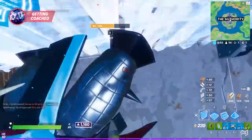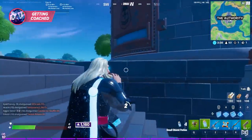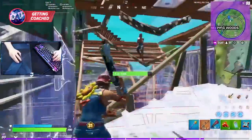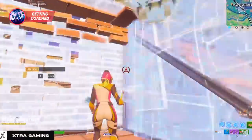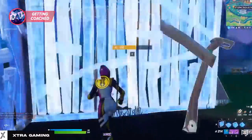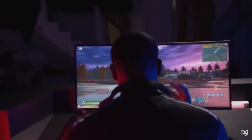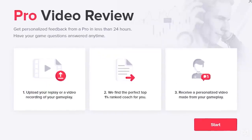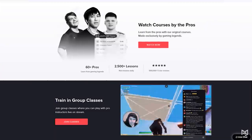Our fifth practice method is a bit less common, but one that helps improve a ton and can really bring some new light to the game — and that's getting coached by another player. Finding a coach can help you sprout new motivation, find new methods to improve your gameplay, and really just help you reach a higher level. Coaches can help you with so many things from game sense and decision making to building, editing, aiming, and more. If you want to find a coach, be sure to check out ProGuides.com where we have pro players who can teach you new strategies and help you improve at the game way faster than usual.